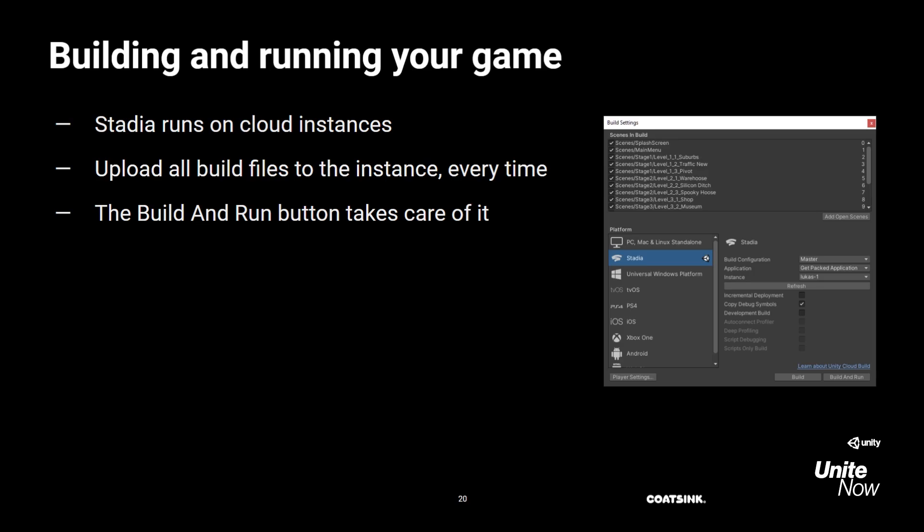Now that we've talked about the key Unity tools, let's answer the main question: how do you develop for a platform like Stadia? The first thing to understand is Stadia's cloud instance system. As the game is streamed to you, it's running on a machine somewhere in a server farm. You have access to these machines in the form of cloud instances, but whenever you make a build, you first have to upload it there before it can run. You can do this manually through the command line interface, or automate the process with Unity's Build and Run. It's surprisingly easy — for Get Packed it only took a couple of days.